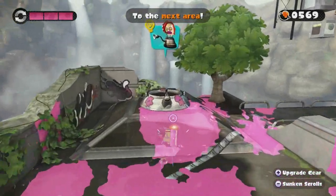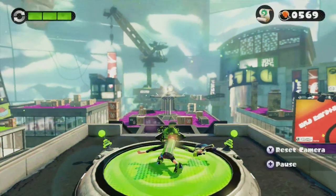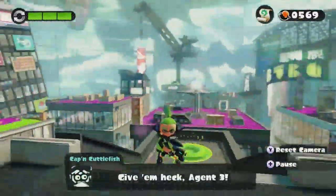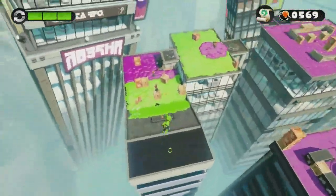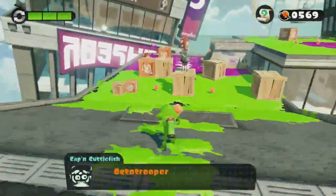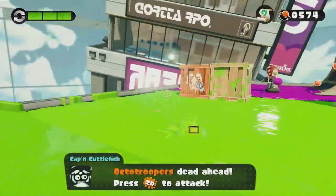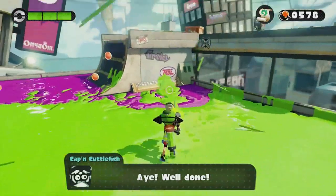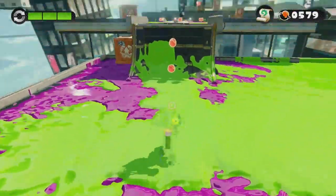Let's go into the first level. I don't even remember these levels because I've played so much multiplayer. Okay, here we are — the very first level, Octo Trooper Hideout. The plot of single player is that a zapfish has been stolen from Inkopolis, and it is the source of electricity for Inkopolis. The whole point of this single player campaign is to find the great zapfish, but you also find smaller zapfishes along the way, at the end of every single stage.